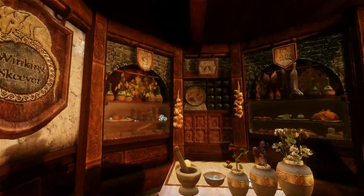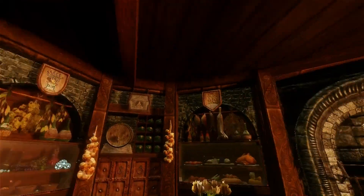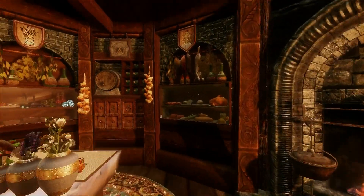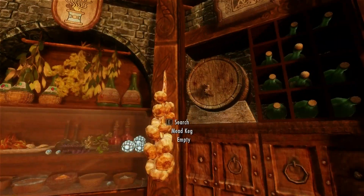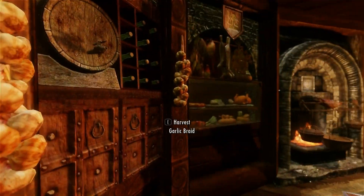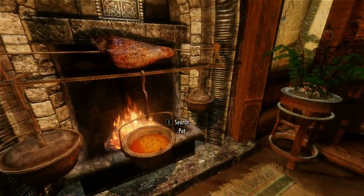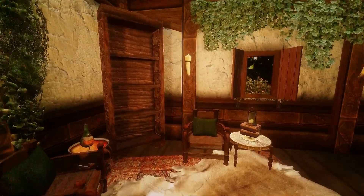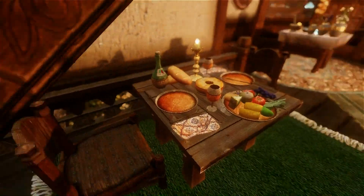Moving up we are welcomed by the kitchen, called the Winking Skeever — so we already have a name and a nice few symbols over there. It's very full I would say, but it's definitely not too full — it's very neat. We can see over here we have a wine rack where you can put your wines, an ingredients cupboard so you can put whatever ingredients in there, a food cupboard, and your cooking pot of course. Over here we have a nice little globe, a few sitting areas, another bookshelf, and last but not least a table.